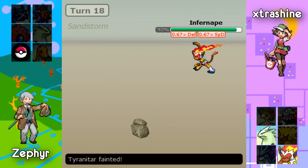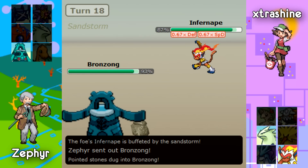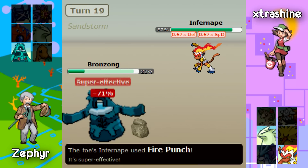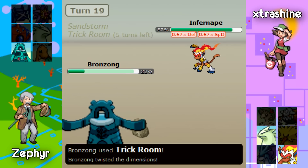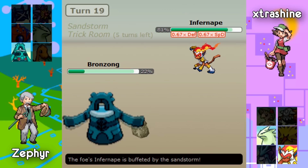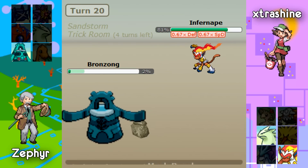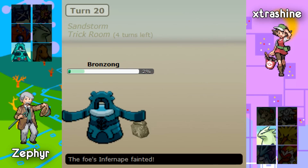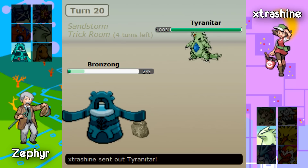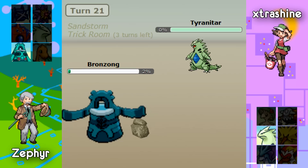Now I'm starting to think this is possibly a Swords Dance set with an Iron Plate. Zephyr brings out Tyranitar and Extra Shine's Infernape goes for Mach Punch. Then we see Zephyr's last — Bronzong — and Infernape goes for Fire Punch but Bronzong does live. It is a Trick Room Offensive Bronzong, so this is still anyone's game. Extra Shine uses Mach Punch, which doesn't quite kill Bronzong, so Earthquake will take out Infernape. We're tied 1-1 with 4 turns remaining. Extra Shine's last is a Tyranitar, but Zephyr is running 0 Speed IVs on his Bronzong, and Gyro Ball will one-shot the Scarf Tar. Definitely a great game.